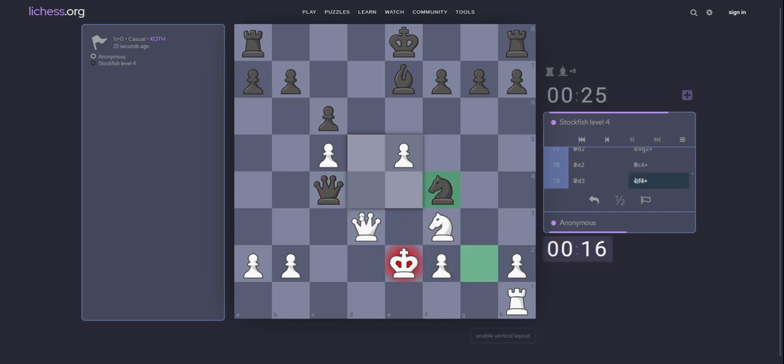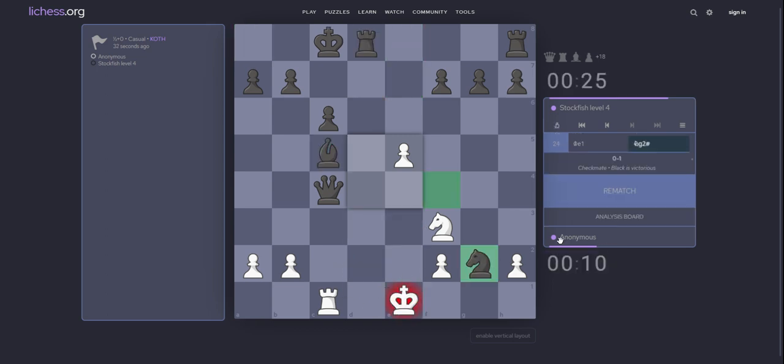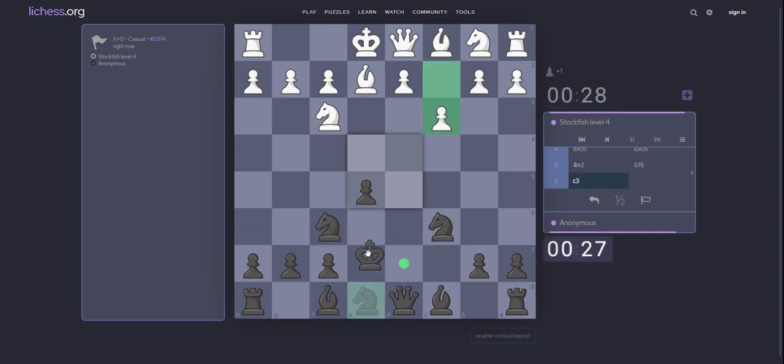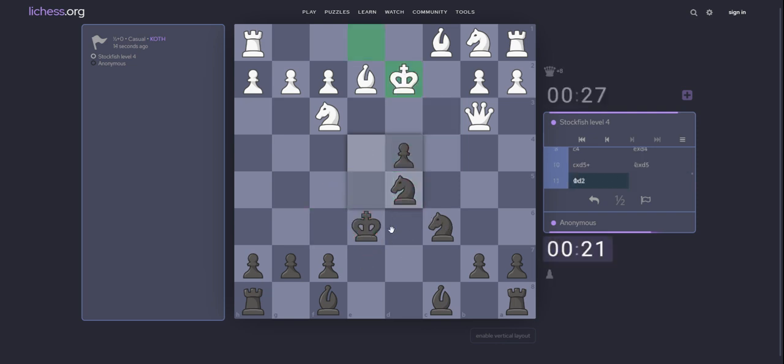King e2. Queen c4. King e3, take on d3. King e2. Knight take e4. What about e5 move? c6. Take on c6. King e7. After queen d5, he is rook down and position completely losing.